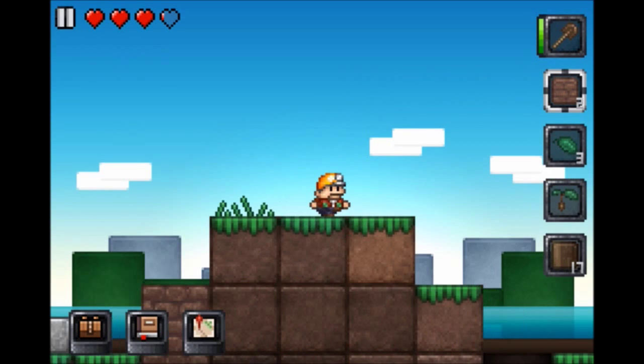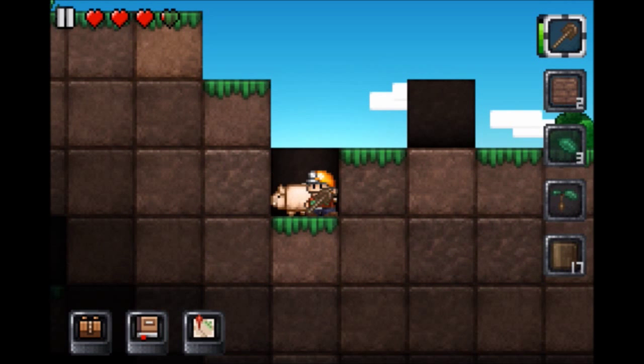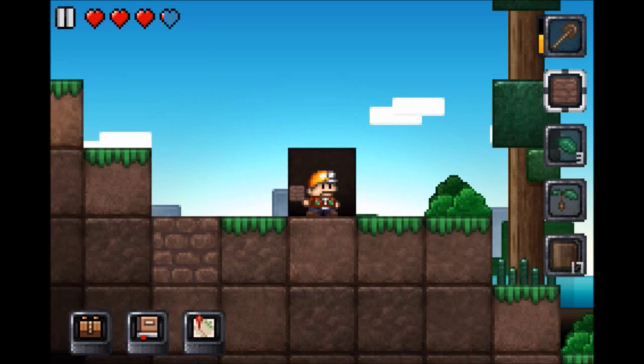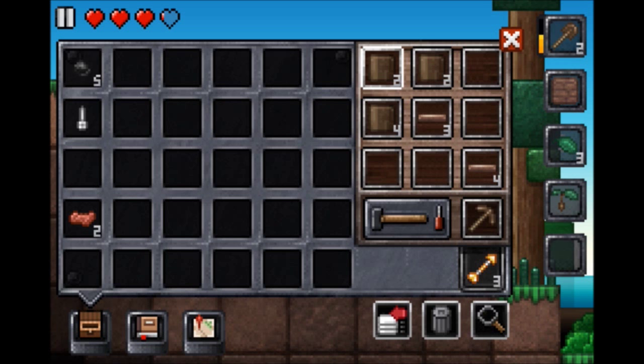That is always useful. And here's a pig — get the pig! I think we got a shovel too. So let's take some of our wood and make some more wood planks. We can make another shovel and a pickaxe.